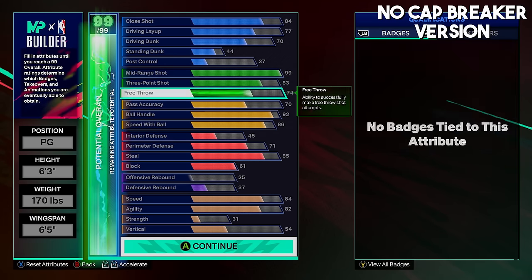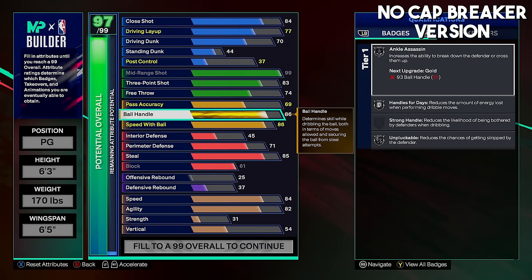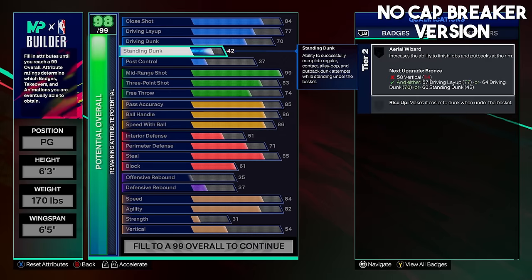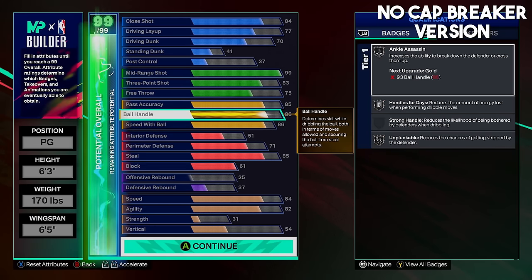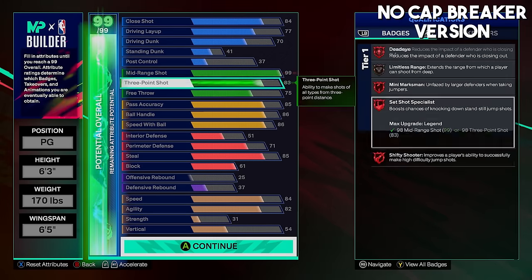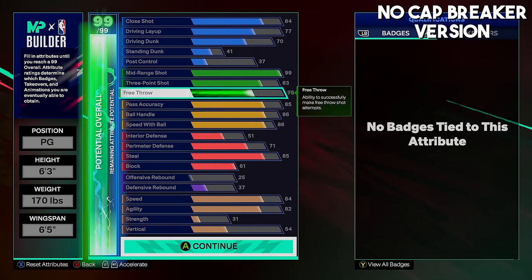You can even go lower on ball handle — say 86 for Kemba Walker size-up with Silver dribbling badges — and put a bunch on pass accuracy to get 85, then the rest on interior and free throw. That's 75 free throw and 85 pass accuracy, and this is another solid version of the no cap breaker build. If you want to play random Rec, fives, or threes with this build as a guard corner, this is a pretty solid option.